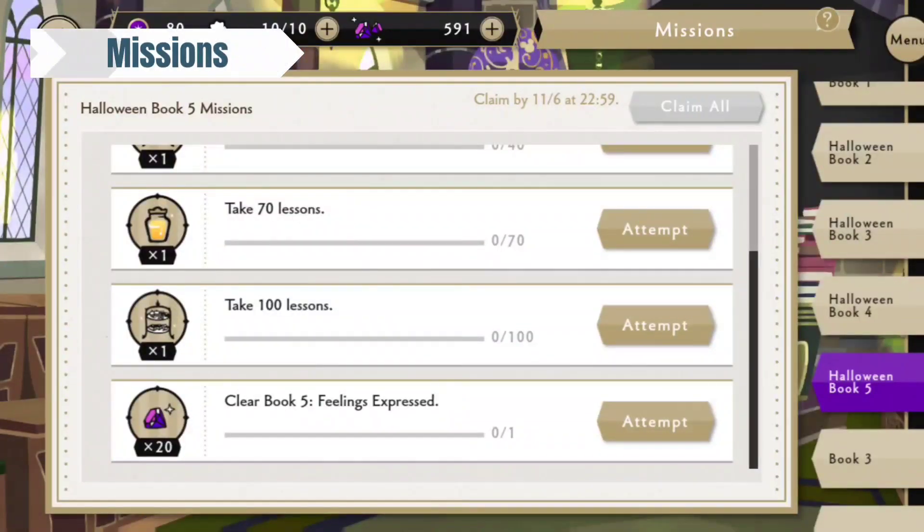The lessons are the same as usual. Take 100 lessons and you'll get 2 jugs of honey and 2 smorgasborgs. Complete the entire book and the event itself and you'll get 20 gems. Nothing really new there.